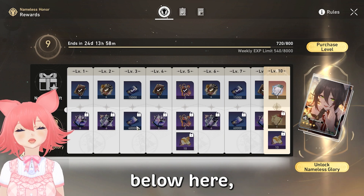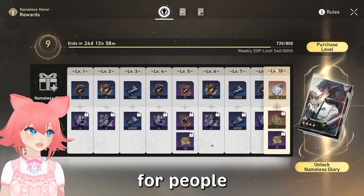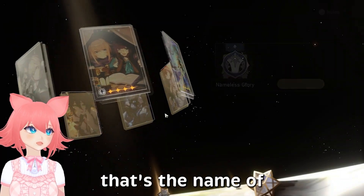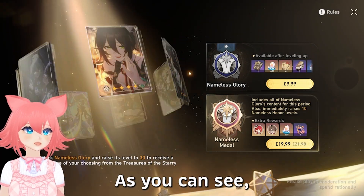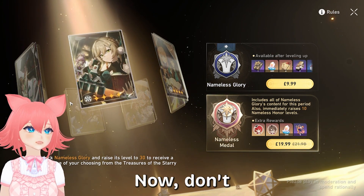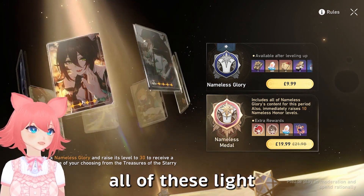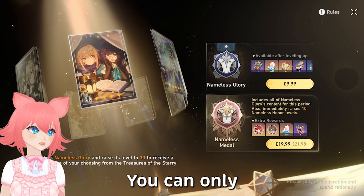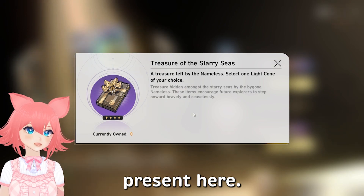If you look below, these rewards are all locked for people who have the Battle Pass. If we go to unlock Nameless Glory — that's the name of the Battle Pass — as you can see you can get a light cone of your choice. Don't be confused, you will not get all of these light cones; these are just the ones you can pick from. You can only select one.